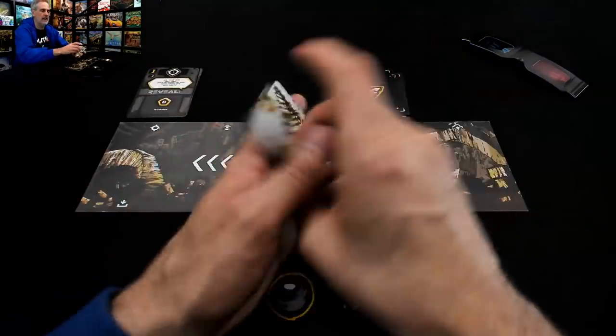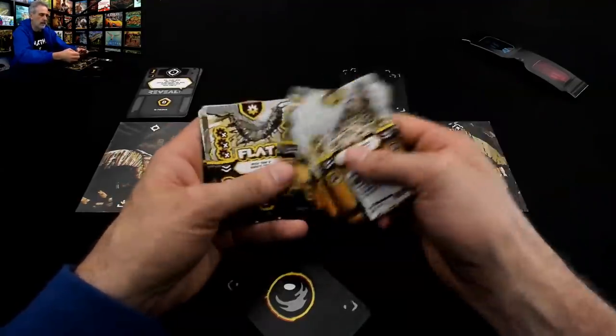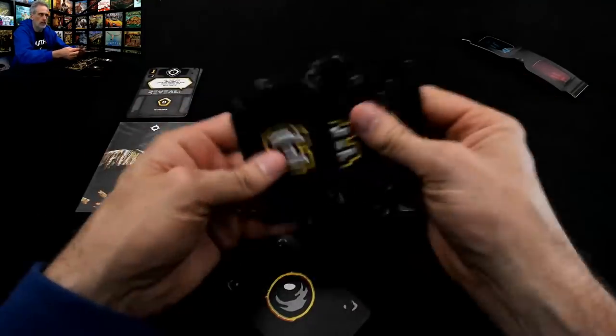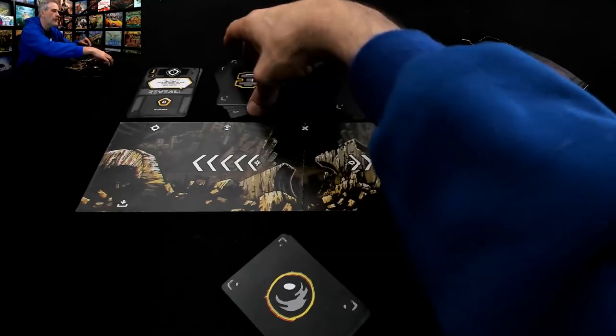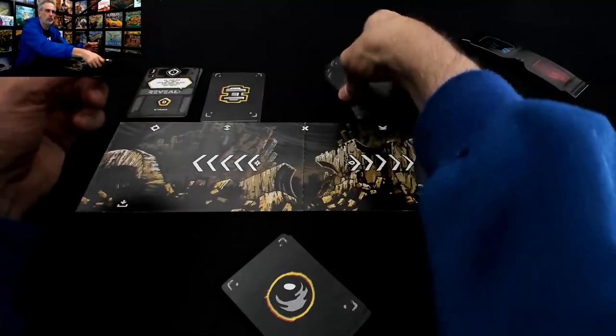Same thing is true for this strength deck — digging, jags, digs, flats, piles, all kinds of stuff. Five of these cards are going to represent my life meter: one, two, three, four, five. If I run out of strength or I run out of hope, I lose.